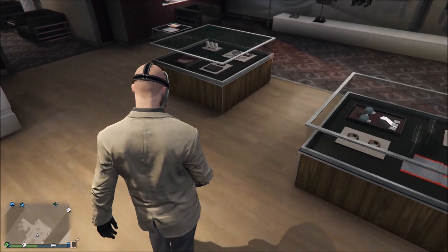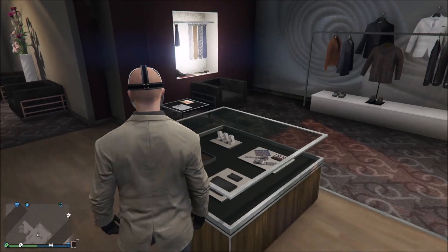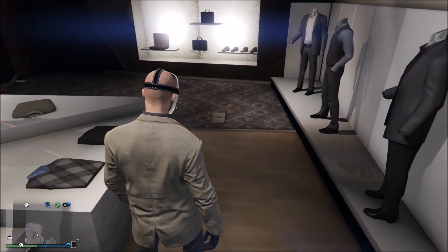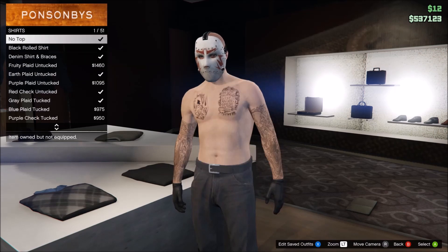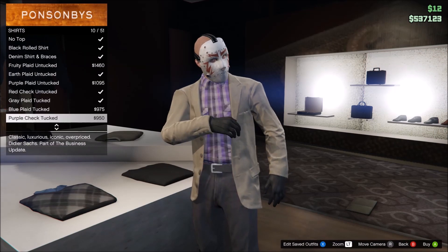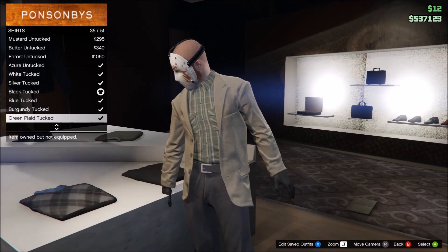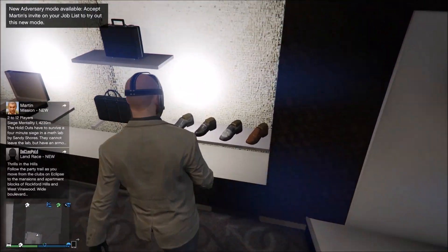Get the black regular fit for the pants. Then go to the gloves section and put the black leather gloves on. Then go to the suit section and click on suit jackets and put on the beige scruffy jacket. Also go to shirts and get the black tucked shirt. After that, go to the boots section and get the black scruffy boots.